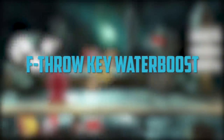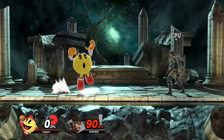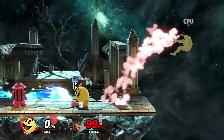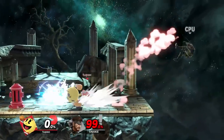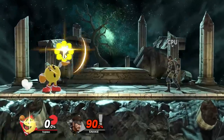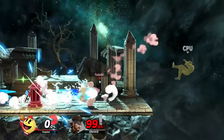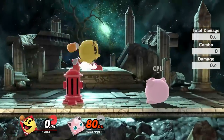Next, let's go over a really cool combo discovered by Strange, a fellow Pac-Man player in my region. Basically, at about 80% with ki charge, put down hydrant, dash forwards and grab your opponent, forward throw them, and then B-reverse ki. The ki should fly backwards off the water and combo into your opponent to potentially kill. You just have to make sure you run forwards a bit off of hydrant, because otherwise the water won't bounce ki fast enough. This combo also works with melon as a projectile, and on floaties it can be more effective to set up with down tilt instead of forward throw.